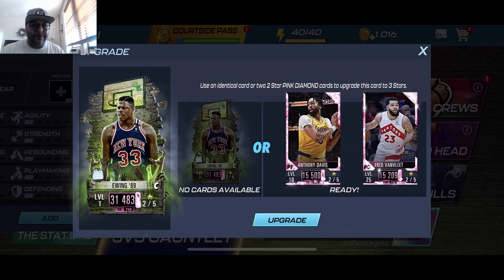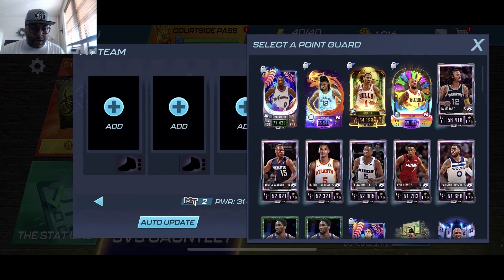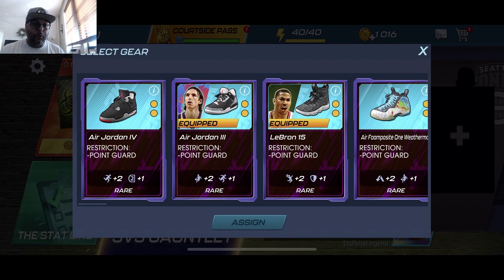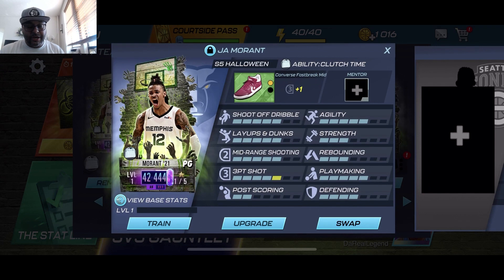Just with the animations in the background it's pretty sick — aside from the artwork the animation is crazy. We upgraded Ewing and put a lock on him so I don't accidentally train him away. For the point guard position, we're going with John Morant. His shooting stats are streaky, so if you got some shoes that bring up the three-point shot it'll definitely work out. We got these Converse right here that bring up his three-point shot to a five, and hoping the second ability brings up his defending or playmaking to make him pretty solid.